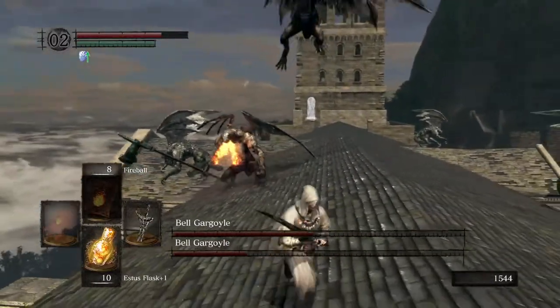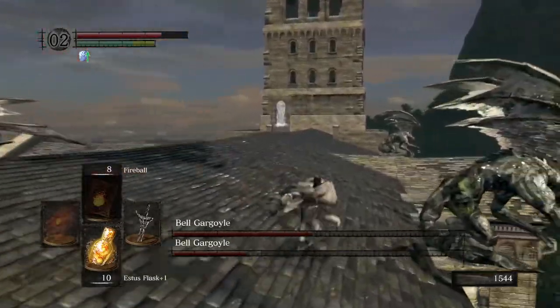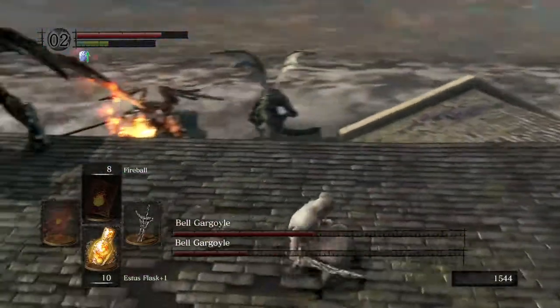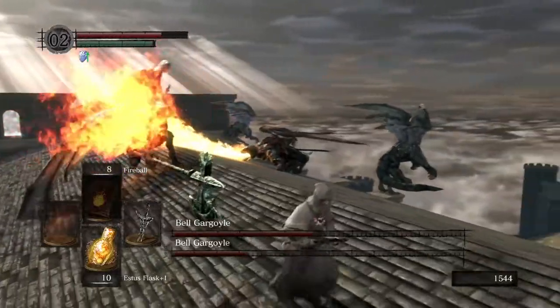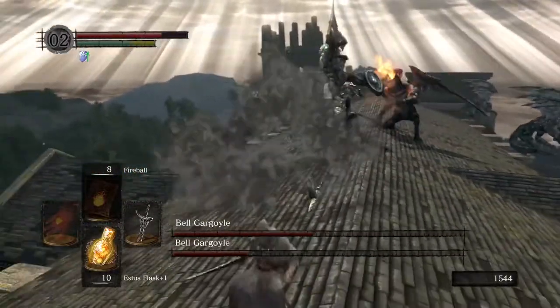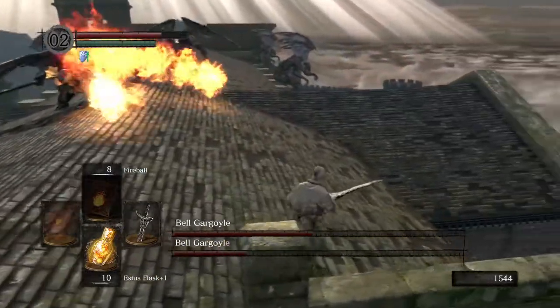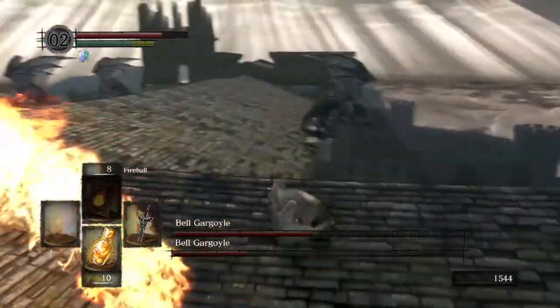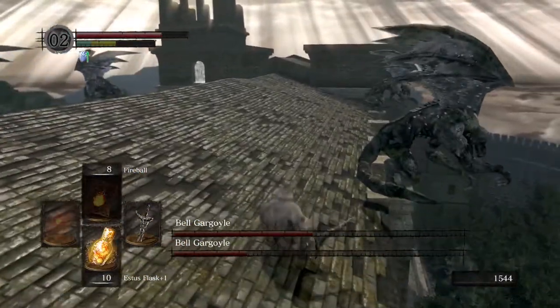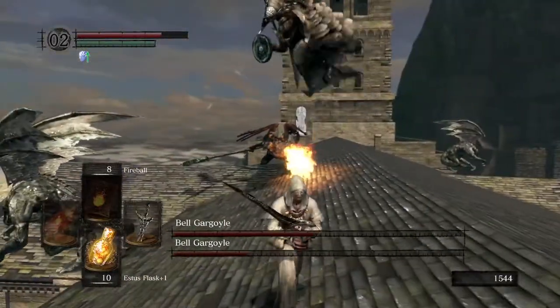Our second Gargoyle has now joined. He does not have a helmet, he's got less health, he doesn't have a shield, and he doesn't have a tail. So your second Gargoyle is a lot easier to take down — but he's also easier to distract. He prefers to sit back and breathe fire at you rather than come after you with his halberd, and we're going to use that to our advantage by keeping our attention on the first Gargoyle.